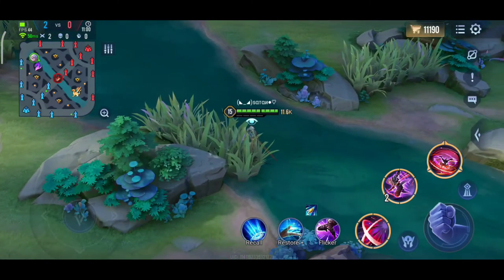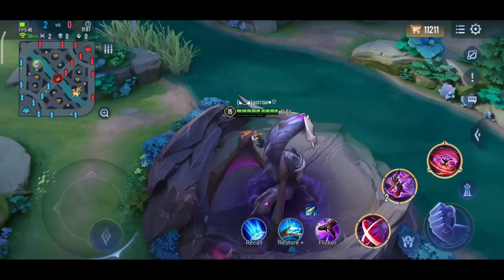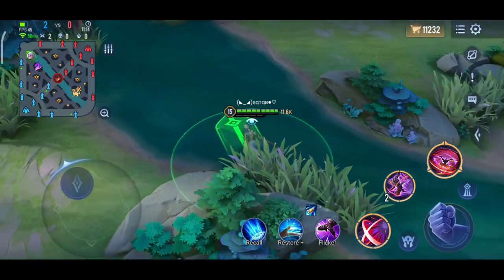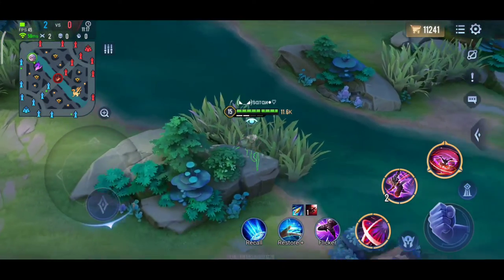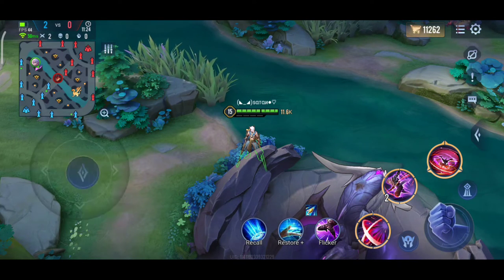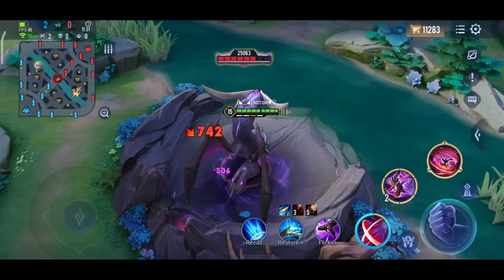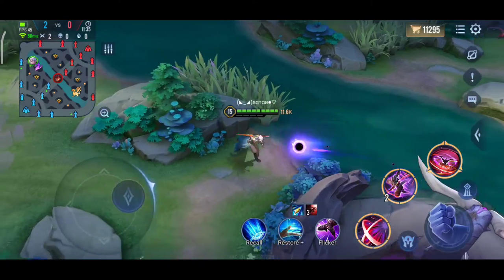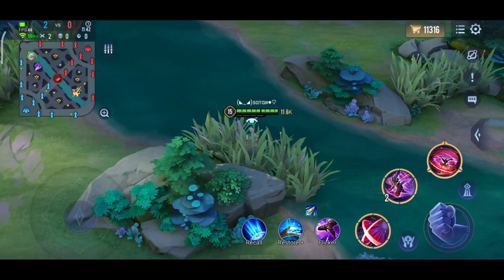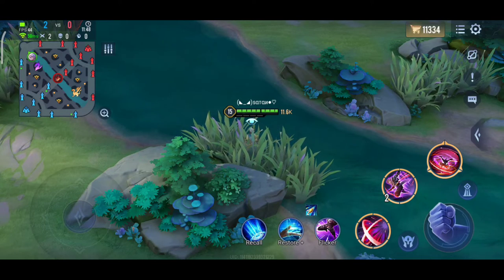The first thing you've got to do as a DS laner is always be ready to scout the dark slayer. After you clear the wave, go and scout the dark slayer to see if the enemy jungler and the DS laner are taking it, and you can help your team's main jungler by contesting the map. Always keep an eye on the minimap — if your jungler is taking the DS, go and help him. If the enemy team is taking the DS, go and help your team and your jungler in order to steal the DS.